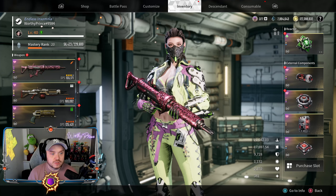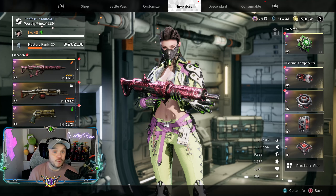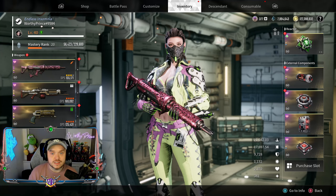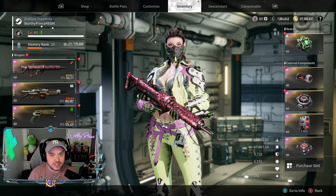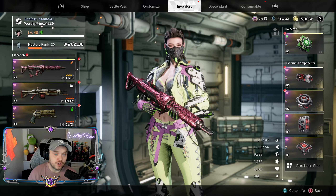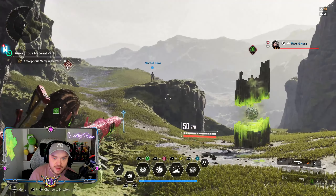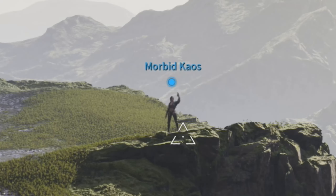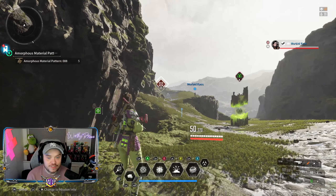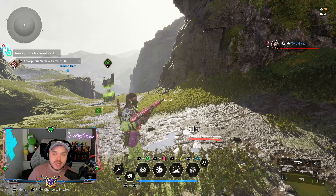We run this all the way through — no cancelling or aborting the mission. There's a little delay between each start, but you can still get your guns to level 40 in maybe 20 minutes or even less. This is a two-person event, so you'll need to team up with a friend. You can see Morbid up there waving in the distance — he'll handle that area while I take the cave.